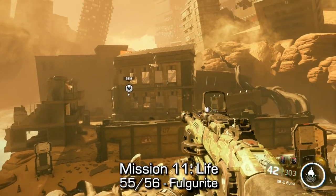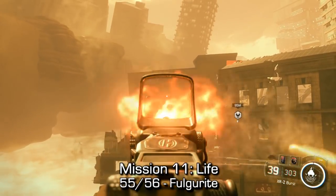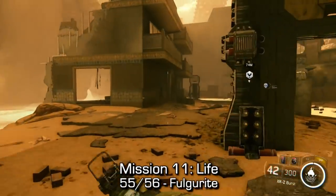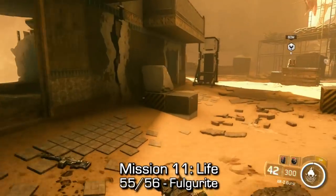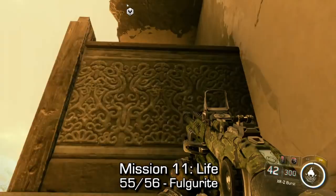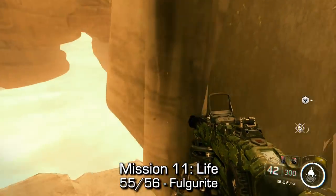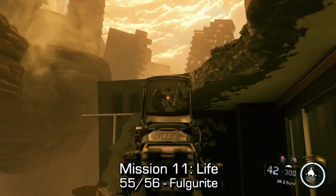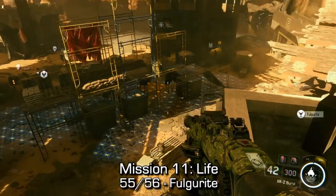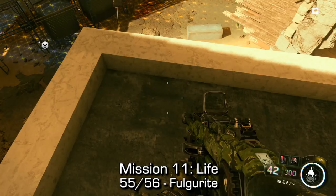This next one is called Fulgurite — someone might let me know what that is in the YouTube comments. You'll come to this kind of desert sandy area with a tree structure underneath. This one involves a little bit of climbing, so pay attention to exactly what I do. On the building to the left, hop up on the first rock, hop up on the second rock, do a little sprint jump into the balcony. You'll end up on the balcony ledge, jump directly above you, go around the wall, jump across the little gap, and then jump right where I just aimed. Keep tapping your jump button so he mantles and you should end up on the ledge. Once you're on the ledge, turn around and you should be able to pick it up. There's more than one way to get that one — that's the easiest way.